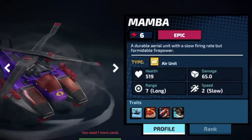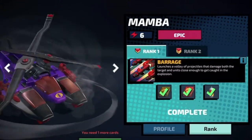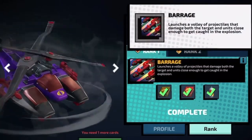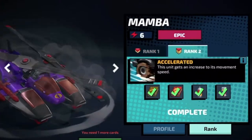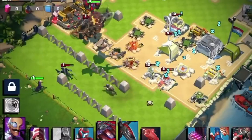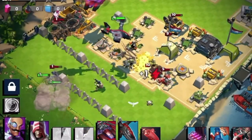So we're looking at my Mamba and I ranked him up to 2. We got the first rank which does splash damage — really cool, definitely necessary. And rank 2 gives increased movement speed. Here you can see him up in the top, targeting the eagle hawk there.